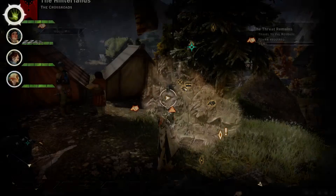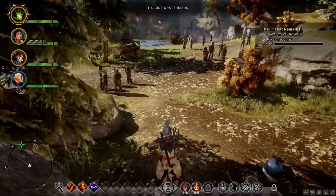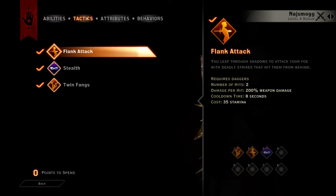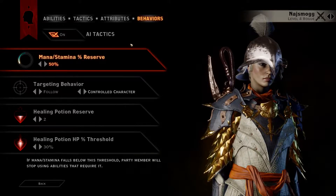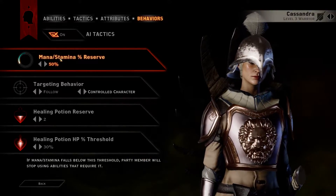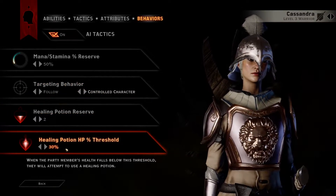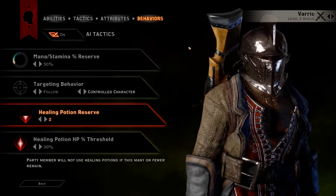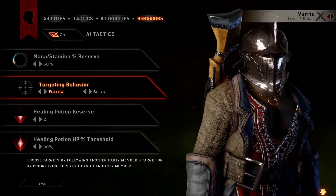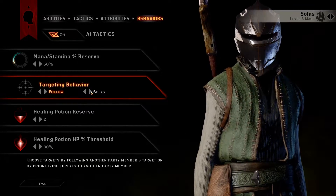Before we move out, let me take a look at the party AI behaviors. Cassandra can follow us — save two healing pots and heal at 30%. Varric is ranged, so I'll put him to follow Solas. And Solas can follow self. That controls the order in which they use their skills and spells and whether they should use them at all. We'll have to look into this even more when we've filled up all the skills.